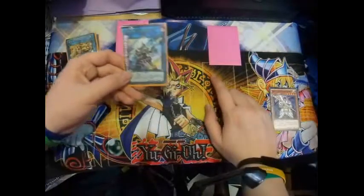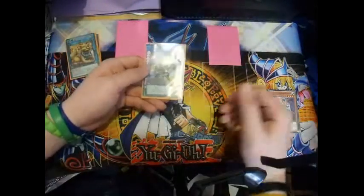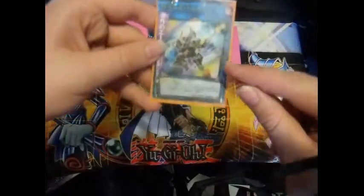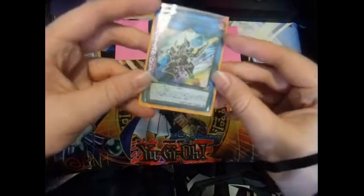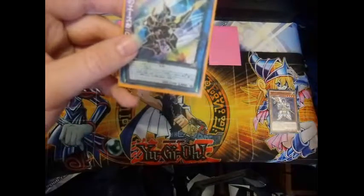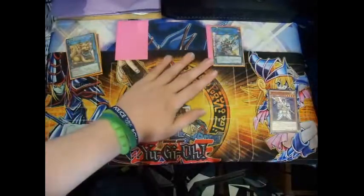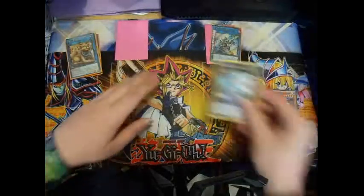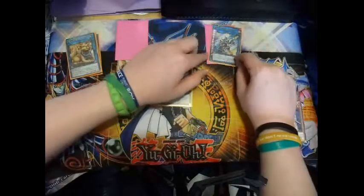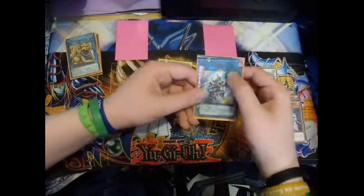XYZ, Pendulum, and Fusion monsters can actually be summoned into the main monster zones via Monster Reborn from the Graveyard, or straight from the Extra Deck. Take notice of Decode Talker — it has three arrows on it, here, here, and here. Wherever these arrows point to is where you can summon Extra Deck monsters. So if Decode Talker is summoned, you can essentially Special Summon Extra Deck monsters into the zones those arrows point to. However, your opponent can also summon from the Extra Deck if an arrow is pointing toward their monster zone.